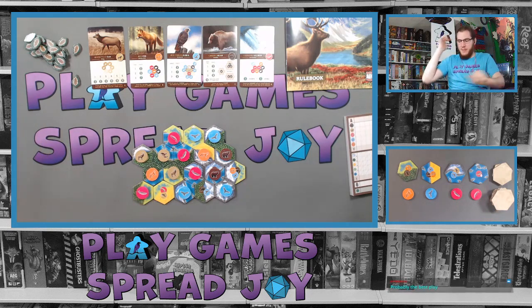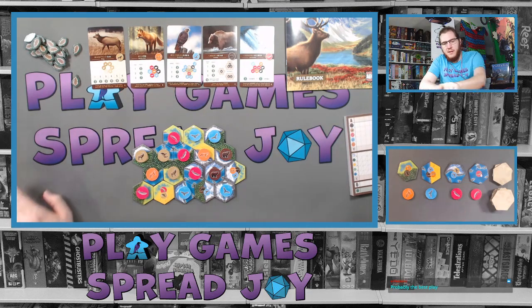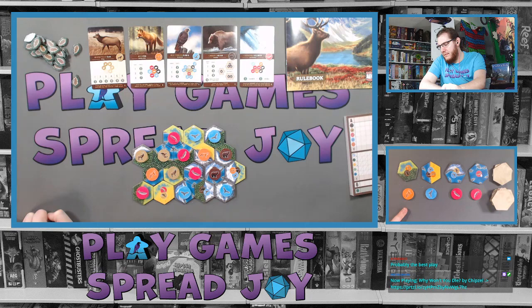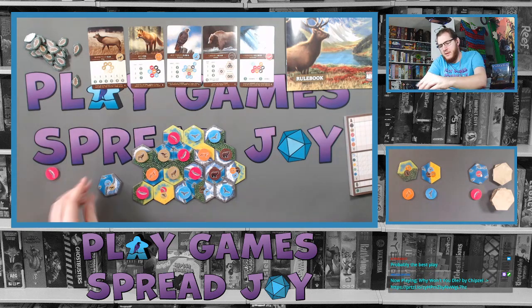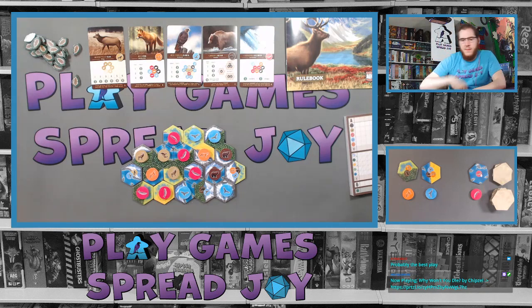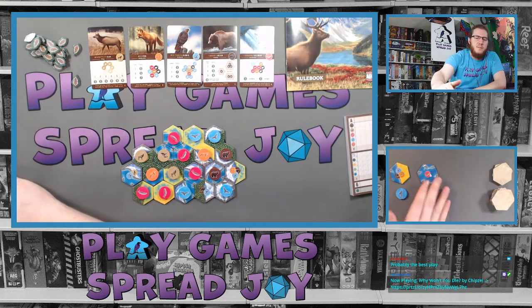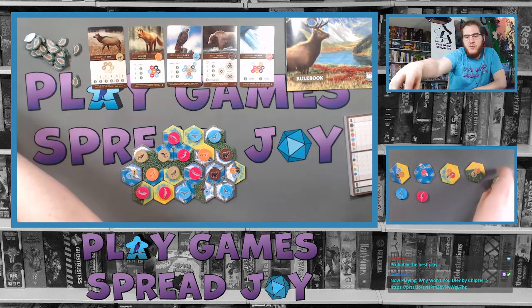I think I'm going to have to go salmon and put the mountain setup down here so it continues the habitat. Salmon I'm going to place here — I still have the option to go elk around the circle instead of salmon so it gives me options but limits me a little. We're starting to run out of options. There's another salmon tile — salmon, salmon. That seals the fate for another salmon run. It has an elk which I like. That leaves salmon to pick later.